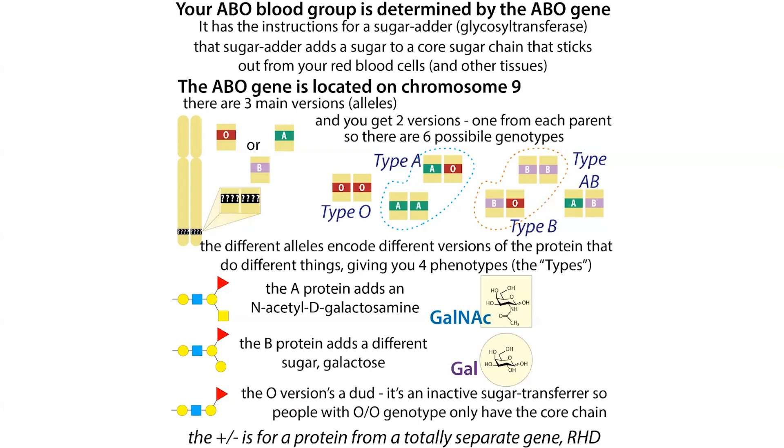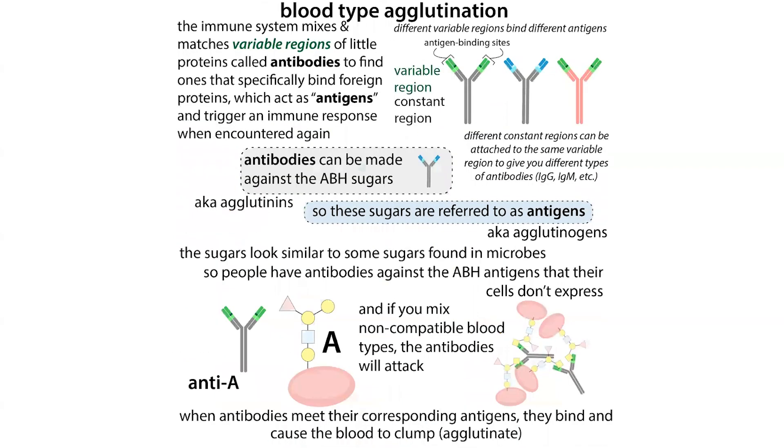What this gene actually provides instructions for making is a glycosyltransferase — a sugar adder. The sugar gets added onto proteins and lipids on the surface of blood cells, as well as on the surface of other cells and proteins. But there are so many of them on the blood cells, and there are so many blood cells, that this is going to be an issue with blood type compatibility.